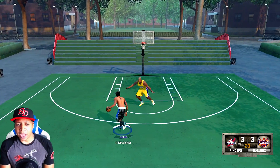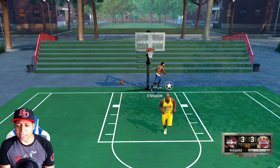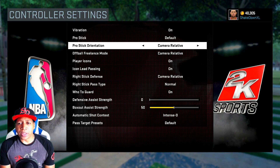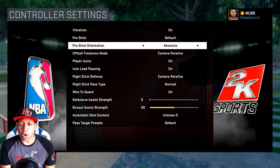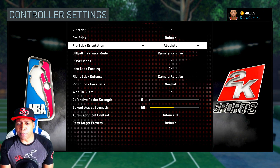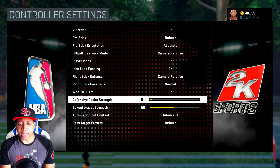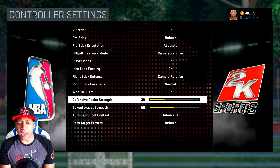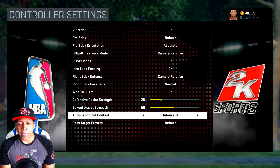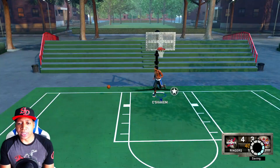I just figured out that my controls are a little messed up here as I get a slam over Shaq. Every now and then 2K will just absolutely change my pro stick orientation — I have no understanding of why this happens. It should always be on absolute. Defensive assist strength is all the way down to 0; I don't know how that happened, I usually keep it at about 25. I'm going to change it from intense defense to always, let's always have a hand up.